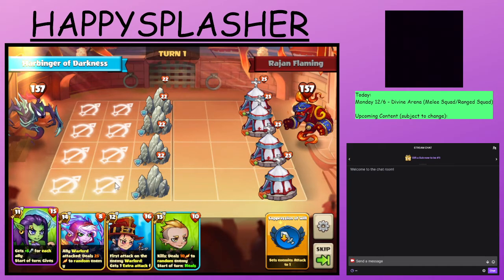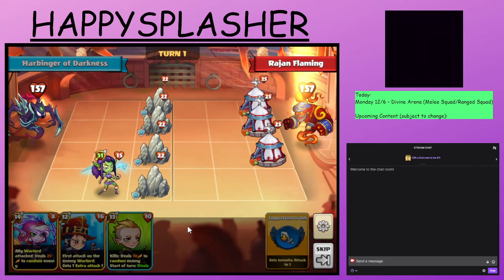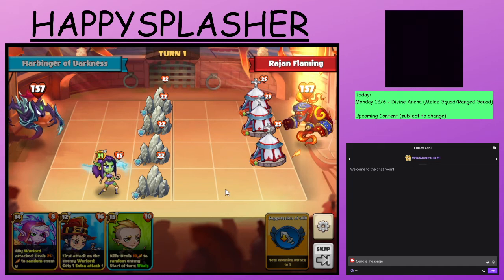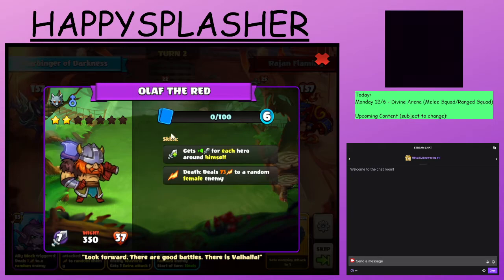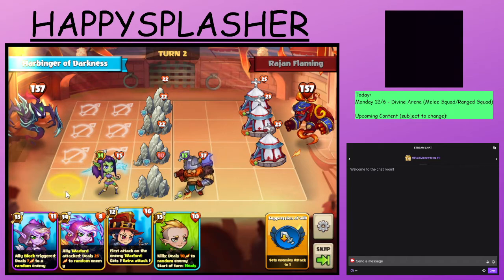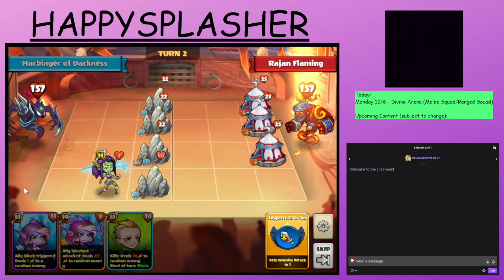Let us get rid of the tent. We'll summon the ranged hero down here and destroy the tent. We have that damage skill happening. We have the Olaf with the damage skill whenever it is destroyed. We need to destroy some heroes, so we'll summon the Mina. The death trigger did destroy our Mina, but that is okay — we still have our attacker.